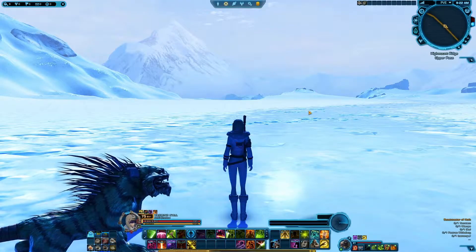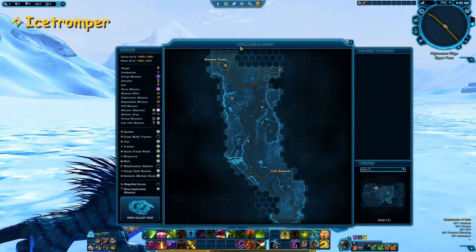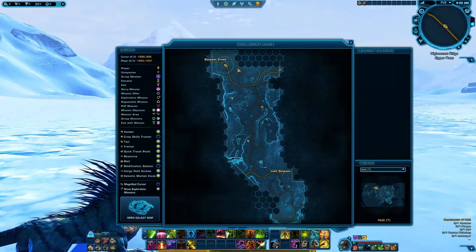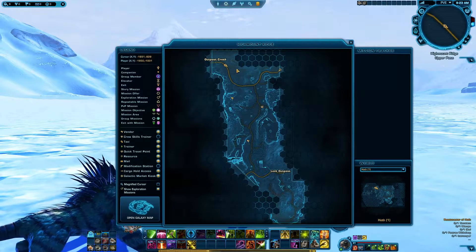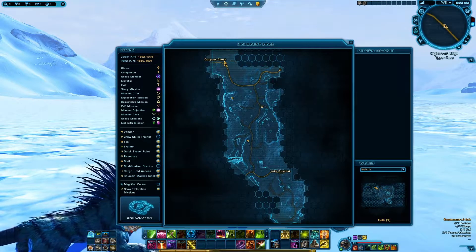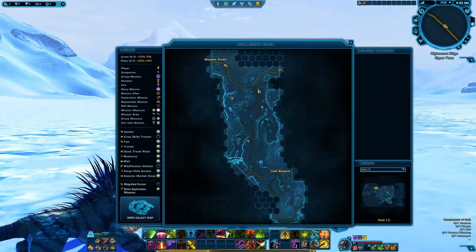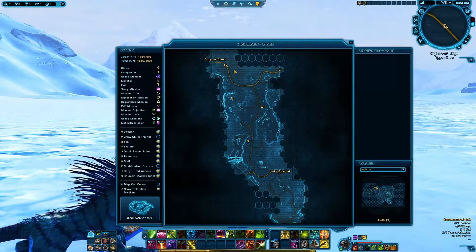The first one we're gonna try and find is called the Ice Trumper. We will find this one in the Highmount Ridge all the way here to the north. There will be an open plain in this area right outside of Outpost Crash. If you are an Imperial player this will be kind of a long run because your nearest outpost is all the way to the south. You have to get all the way up here.